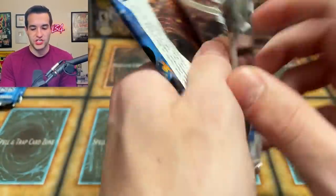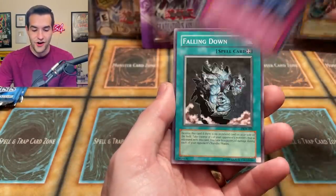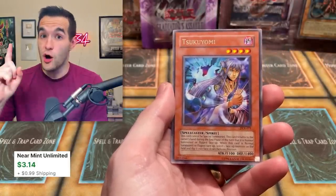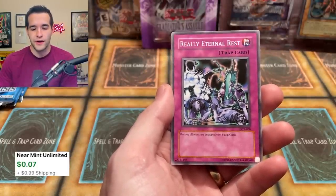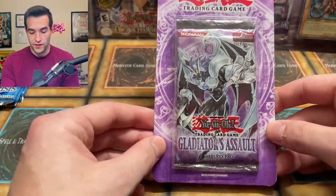Back to one more DCR then we're going into Gladiator's Assault. Can we pull a Skill Drain? So far no Skill Drain or Sakeretsu. Spell Reproduction, Battle Scarred for the third time, Falling Down, Guardian Chaos, Ojama Trio, Checkmate, Sakuretsu Armor — very nice, it's a rare, not a common like I thought — and Really Eternal Rest. Not a bad pack because we got Sakuretsu Armor which is about four or five bucks.